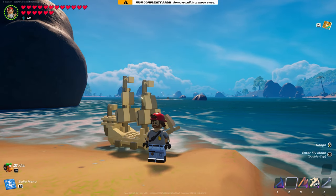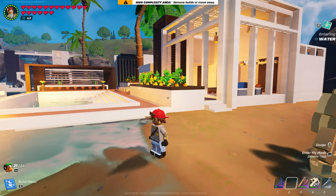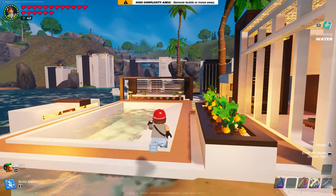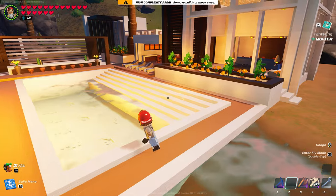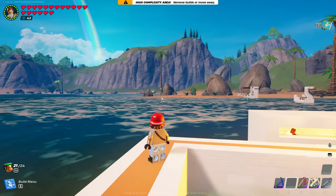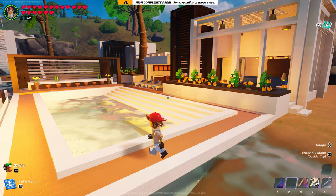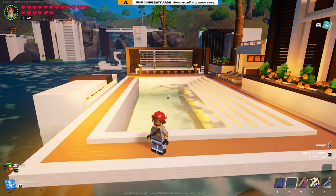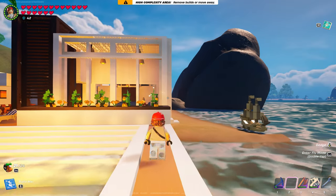Ladies and gentlemen, we are here with the final episode of Modern Beach House. I've been dealing with high complexity, as you can see. I was actually dealing with that when I did the tutorial. I tried to do the tutorial over there and hit high complexity. So that's a big reason why the tutorial — I had changed some pieces around in the pool because I had to do it here in order to get this thing wrapped up.